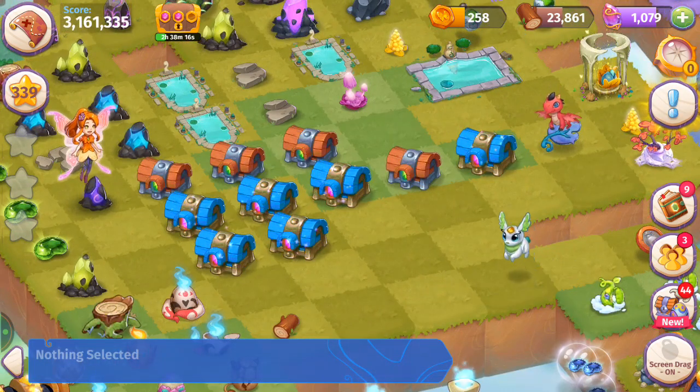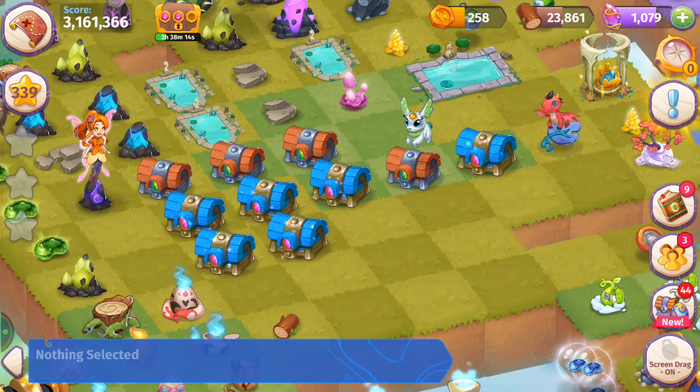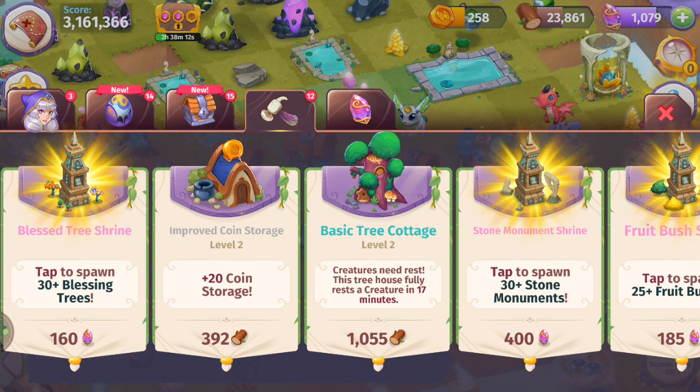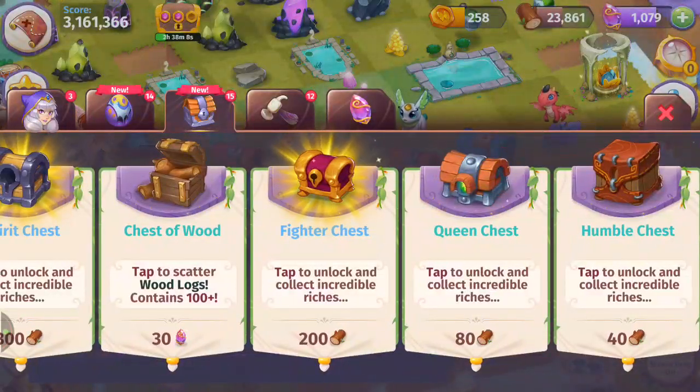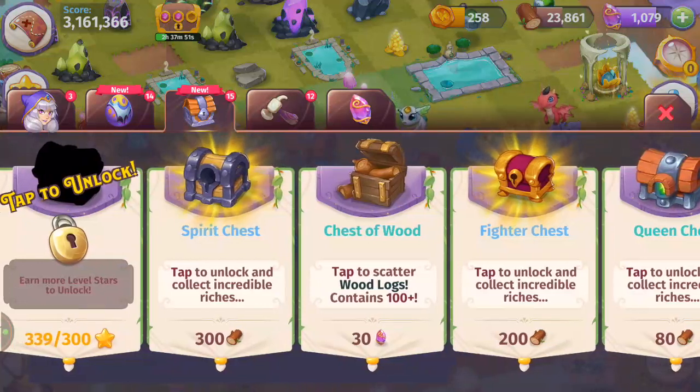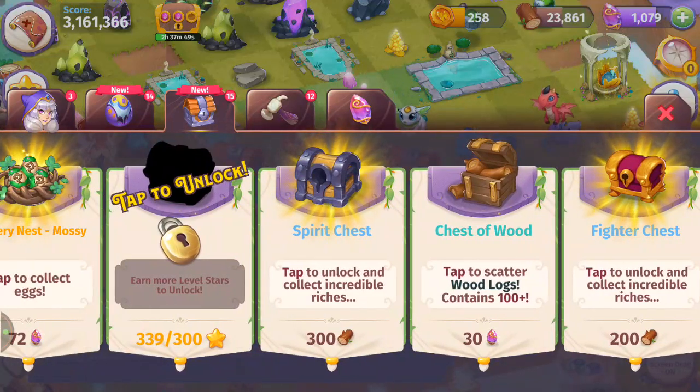Another way to get queen chests is here in the chest menu. Scroll to the far right and you can get the queen chest for 80 wood. These are kind of like the living chests — the gold chests — in Merge Dragons. They're going to help you with your living stones, so these are really amazing to help you work on your enchanted stumps.